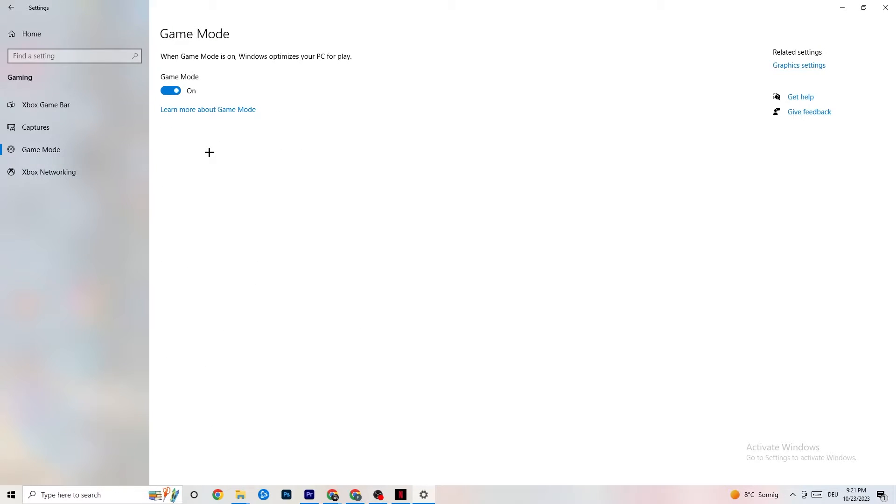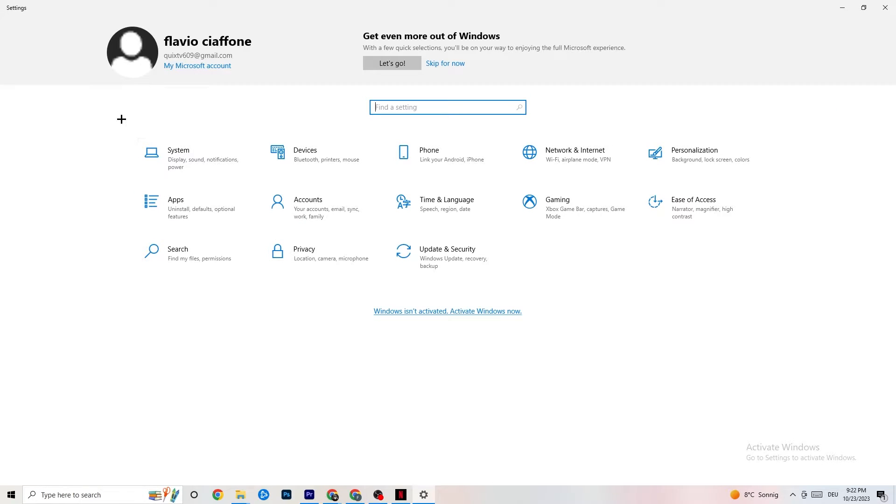Hit Game Mode next. This one is a little tricky — I can't tell you whether to turn it on or off. You need to check it yourself. Turn it on and try your game, or turn it off and see which works better. Once you're finished, go back to the main Settings.